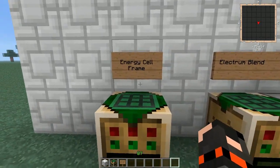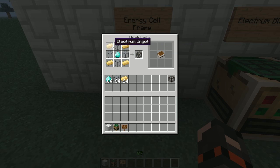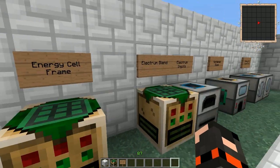First you need to make an energy cell frame, and this is made using electrum ingots and hardened glass. So how do you make those?